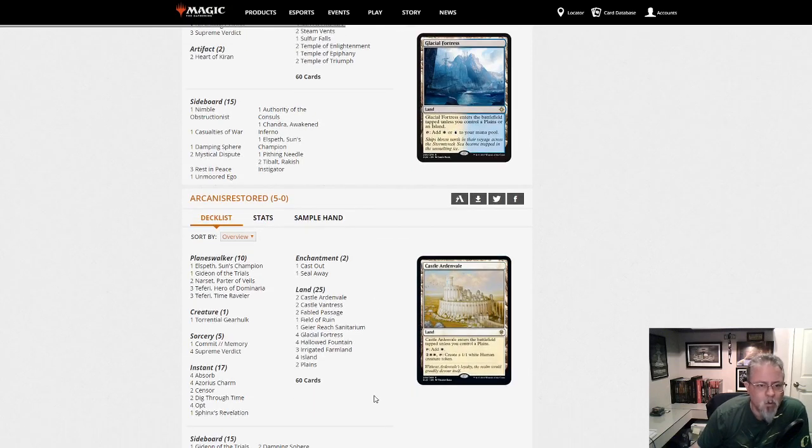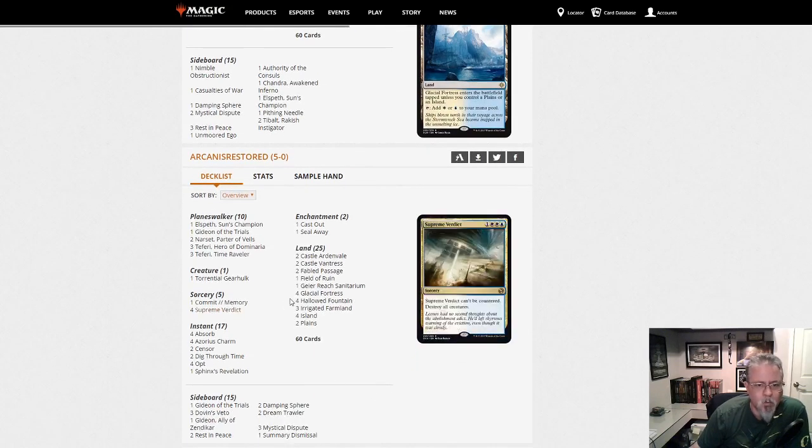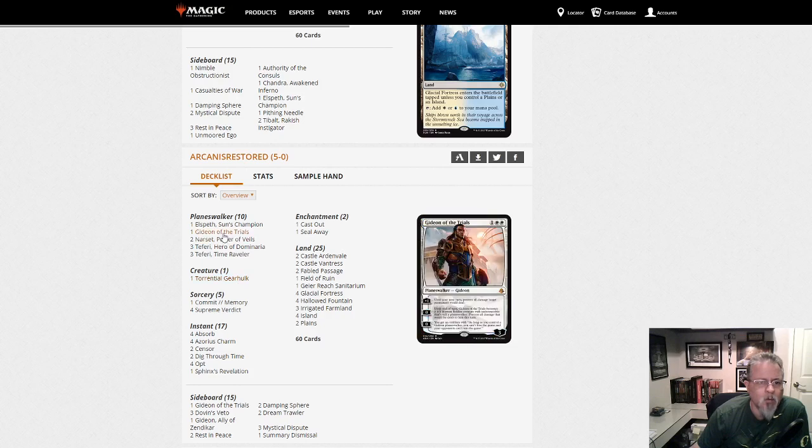Arcanus Restored with Blue-White Control. Lots of counter-y stuff in the instants, Verdicts, one Gear Hulk as the only creature. Getting into the Trials is also another creature. Three Teferi, Hero of Dominaria — that's making a statement. Blue-White Control from Arcanus Restored.